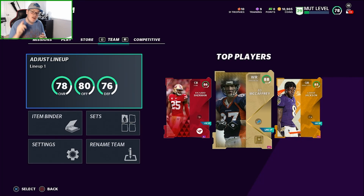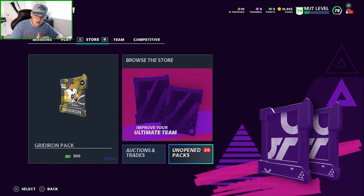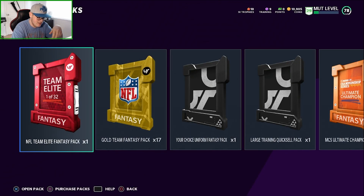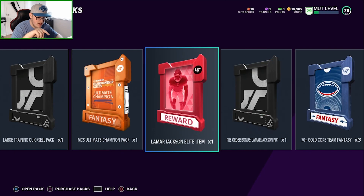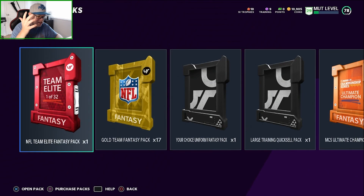Hey, what's going on guys, Cramjam here and today we're back with another Madden 21 video. Today is the first day of the actual launch of the MVP edition and the Superstar edition. So I got all of my packs. I got the MVP edition which is the $100 one, but it was only $80 with the discounts I got. And I also have some packs from the Team Builder Solos. So we're going to open up all these today.